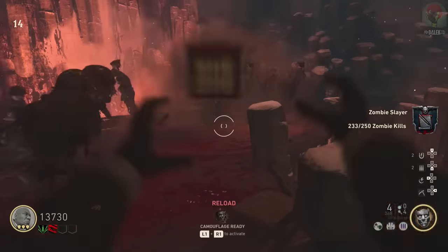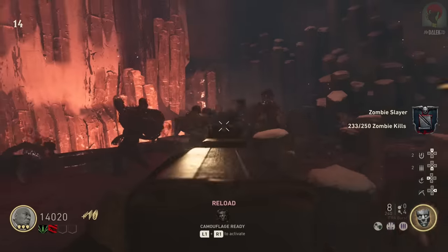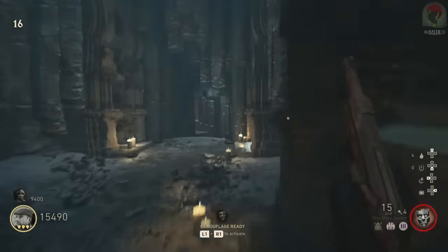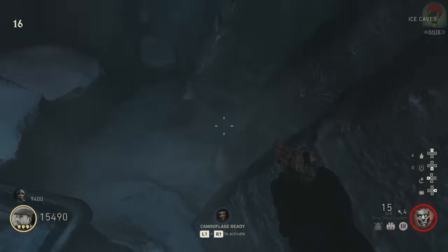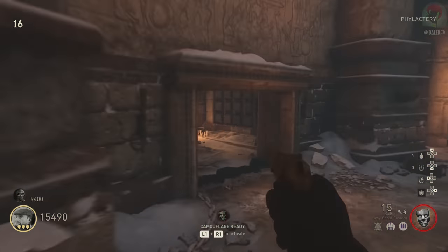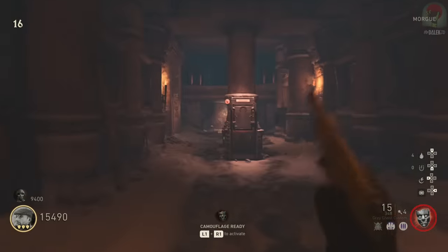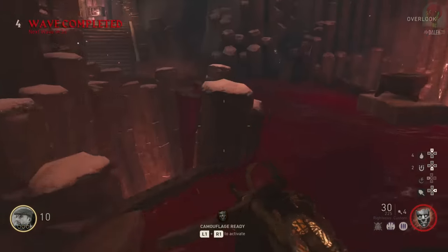Once the battery glows purple, pick up four stones around the map — they're always in the same positions. The first is to the right of the Speed Cola perk machine by the globe. The second is in the ice caves to the right of a Raven Lord wonder weapon pedestal — just hold square. The third is opposite Double Tap in a vase in the blood altar section. The final stone is in the morgue, tucked behind the armor machine. Once you have all four, place them in the slots directly across the battery on the overlook.